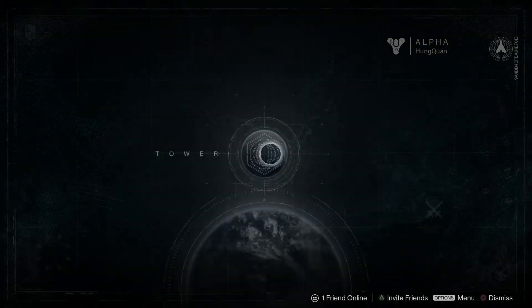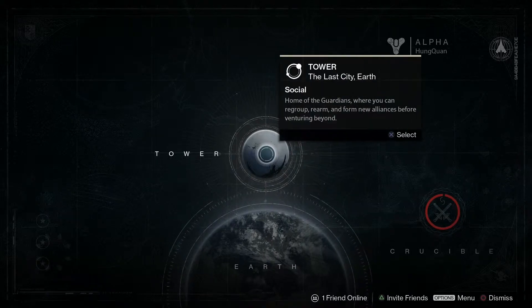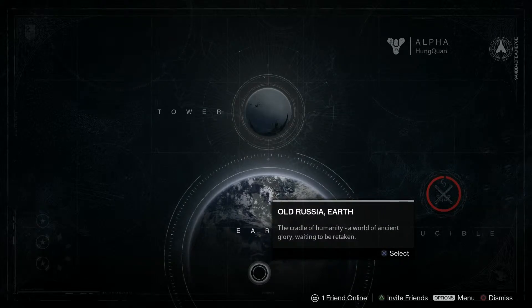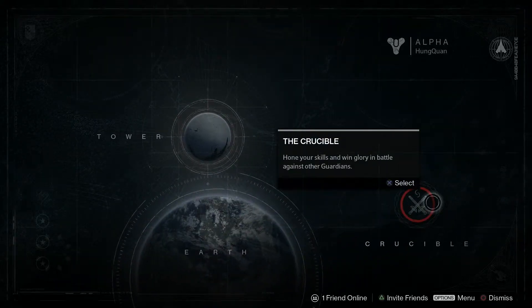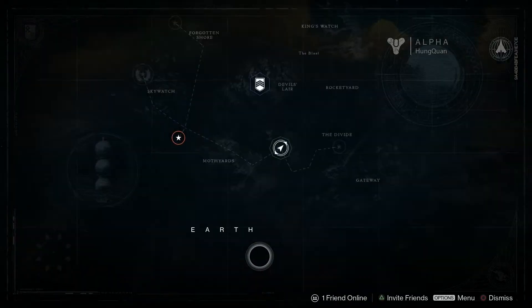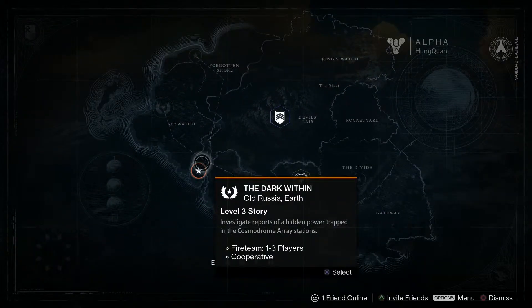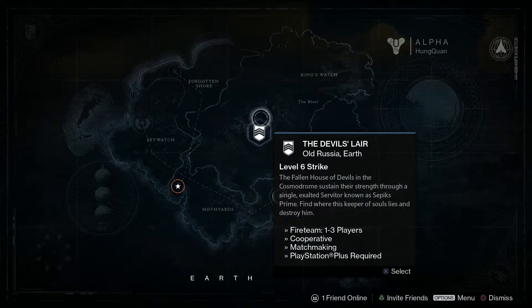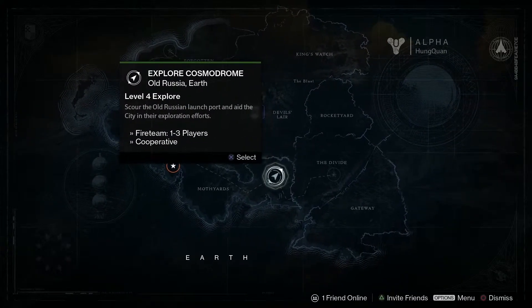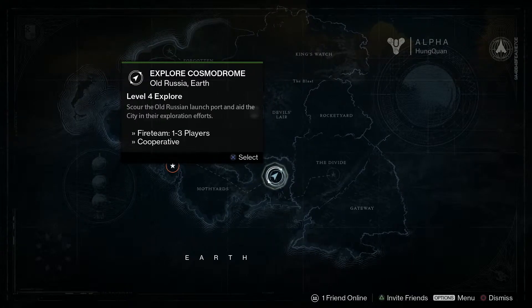There are three places that you could go. The Tower is like the town where you can buy and sell stuff. Old Rush of Earth was where all your missions were at. And the Crucible was the PvP area. Within Old Rush of Earth, there were three missions: The Dark Within, which was your starting mission; The Devil's Lair, which is a matchmaking mission where you group up with other players; and then Explore Cosmodrome, which gave you a repeatable mission so you could level.